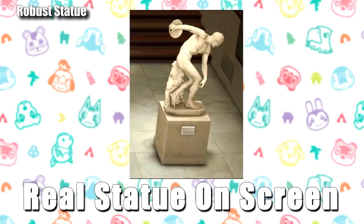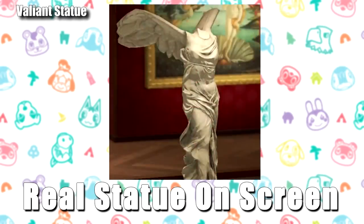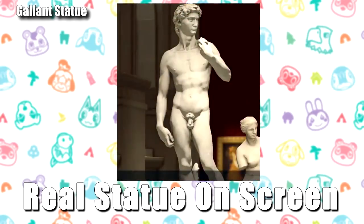For the robust statue, the fake one is wearing an engraved watch on the wrist by the discus — the real one is not wearing a watch, so check the disc and the hand. The familiar statue — the Thinker — has no fake version, so buy it. The valiant statue is tricky: the real one looks correct but the fake one is very off-center or angled strangely — it's very subtle. For the gallant statue, the fake version appears to be holding a cloth over his right hand, whereas the real version has no cloth.